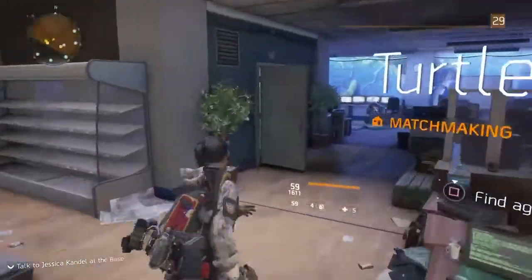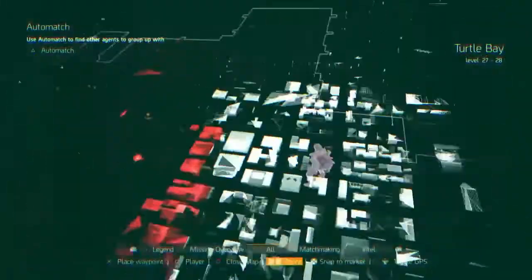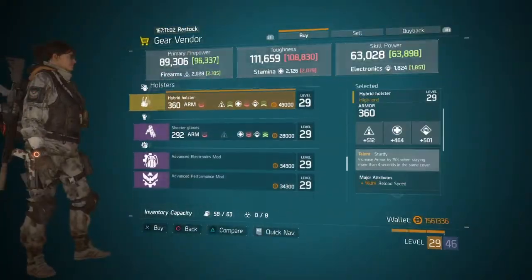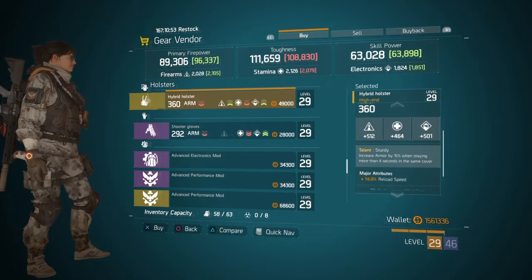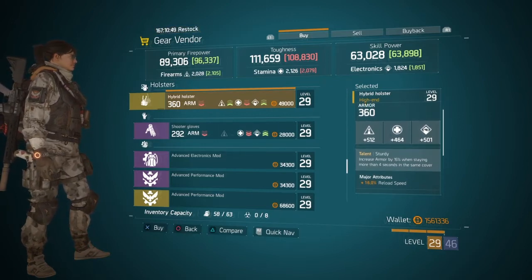If you want a holster with almost perfect stats but it's not nimble, you should go into the Firewall Safe House. We have a holster with 512 firearms, 464 stamina, and 501 electronics with reload speed. I would roll crit chance or skill haste, and then do the stamina part with Division Tech.